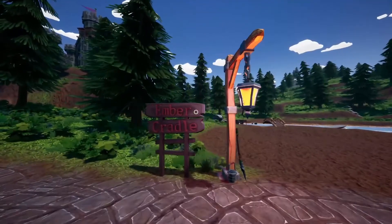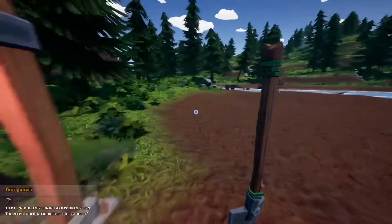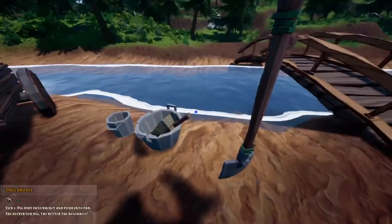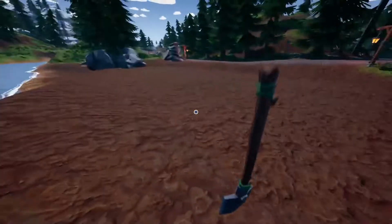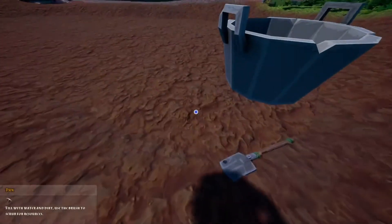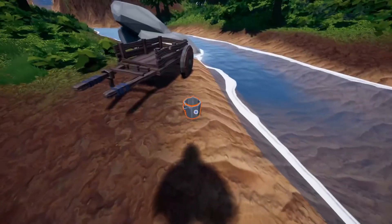Once we spawn in, we're at Ember Cradle, and we're given only a handful of things. We're literally only given a dull shovel, a pan, a brush, and another smaller bucket. Wait, this is a pan, that's a bucket.